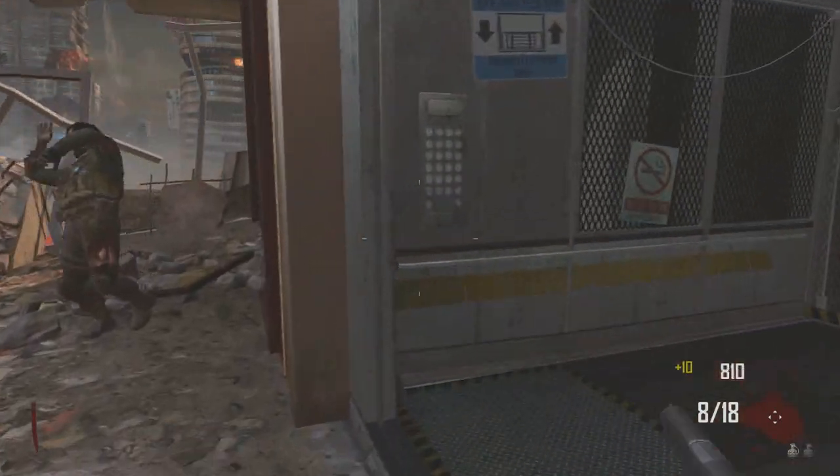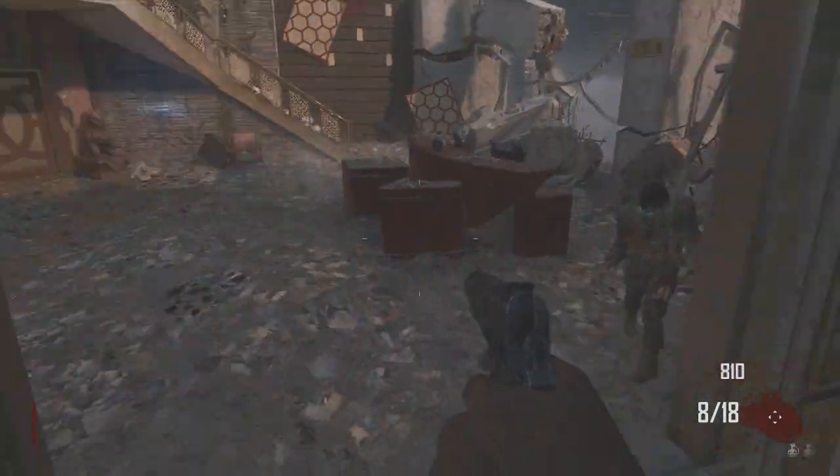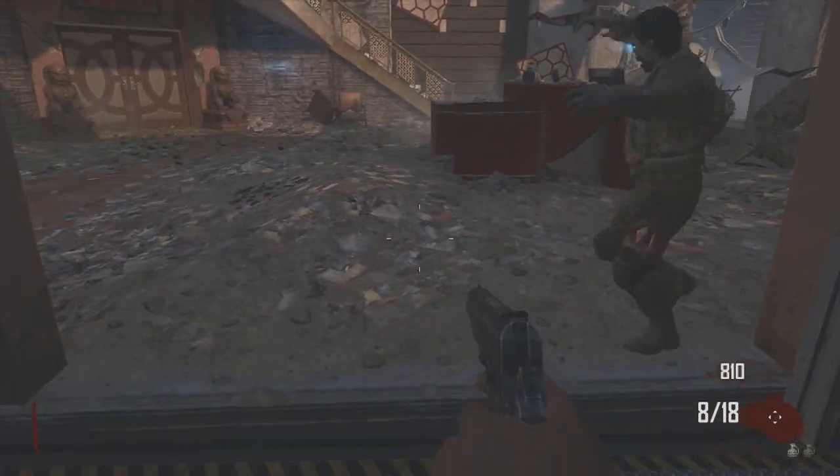Once you've got 750 points, you want to jump into this elevator. Keep on jumping and jumping — you can probably stand still and it will fly on down.